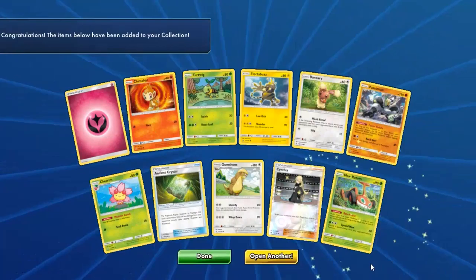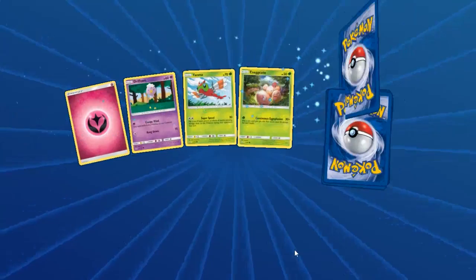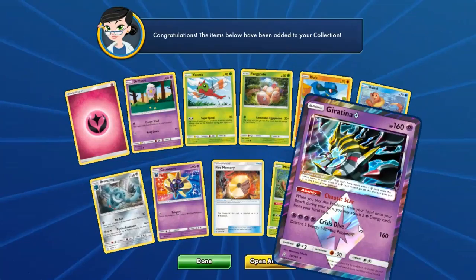Cynthia! I really want to see a Metal deck do well. I think Dusknoir is going to feature in that. We've got a reverse holo Cynthia there as well. We've actually got Full Arts in here on this save file too.